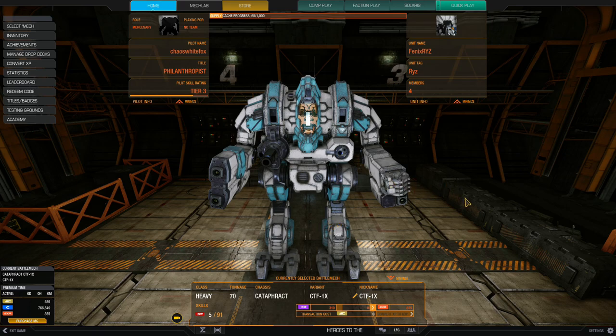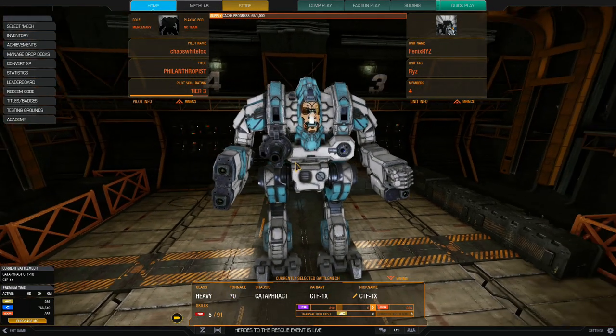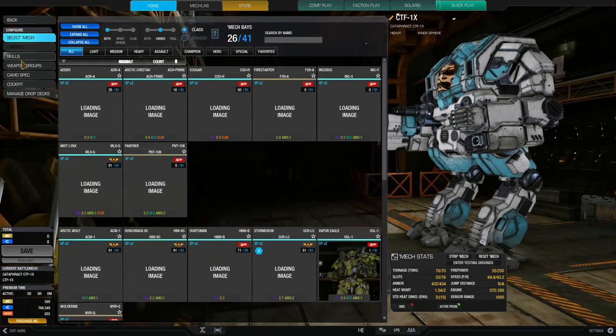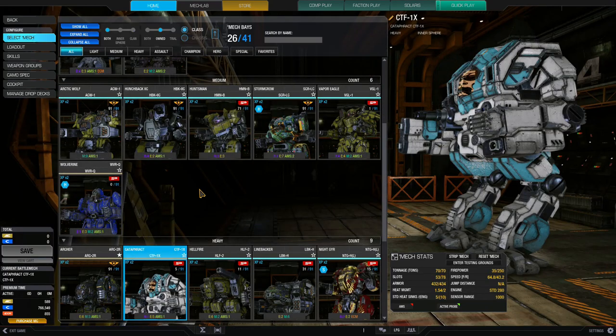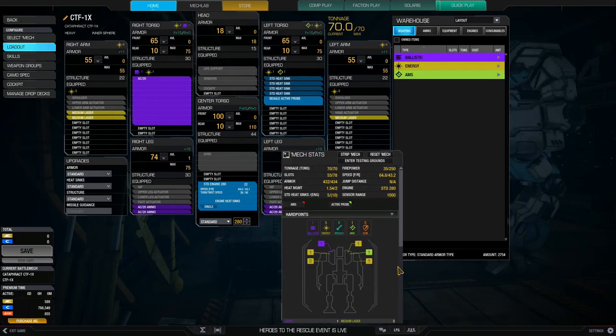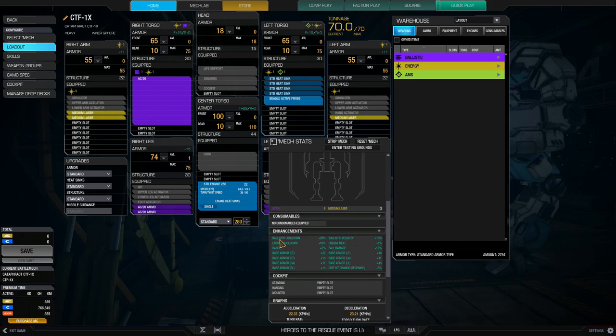We're going into quick play running the Cataphract — I kind of like the look of it, painted with a samurai face on it. This is the skill tree I was talking about, which is convoluted if you don't know what you're looking for. In conjunction with that, you have what's called mech quirks — basically special abilities and bonuses for the mech itself. Ballistics cooldown is pretty good here: minus 20 energy cooldown, minus 10 percent, and ballistics velocity plus 10 percent. We have an AC 20 in the torso and some medium lasers.